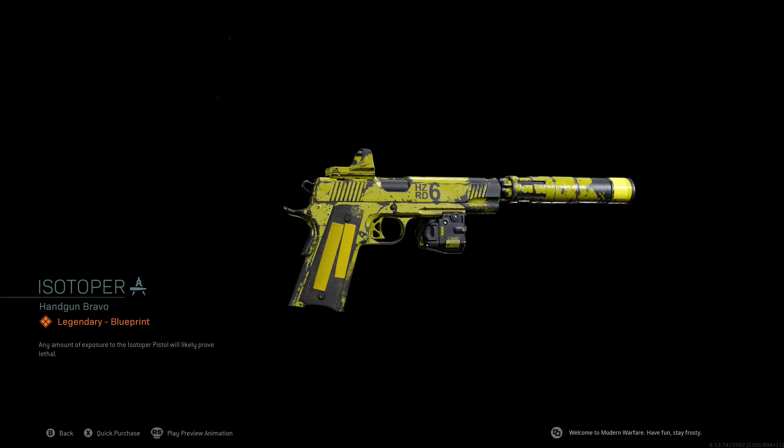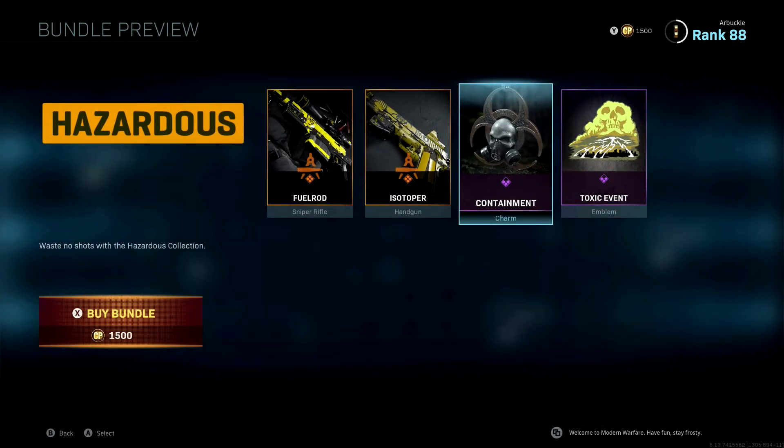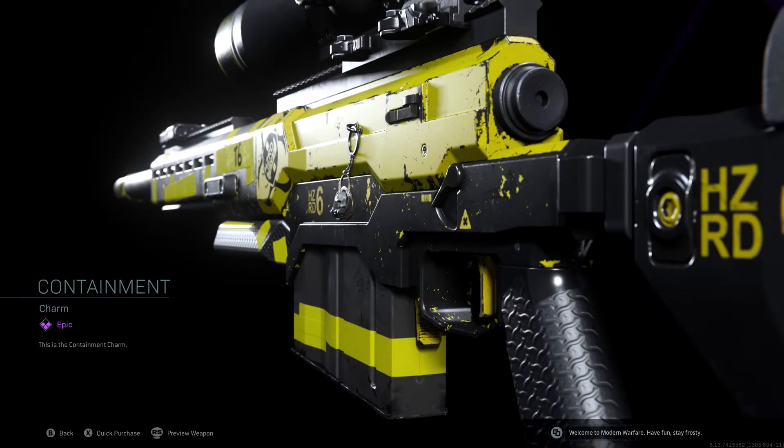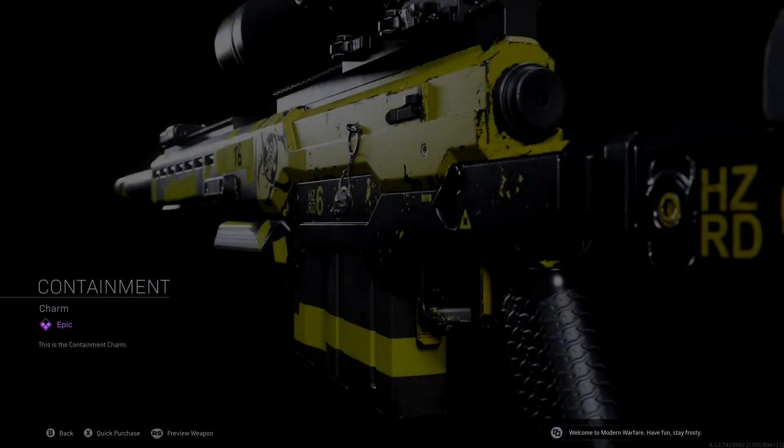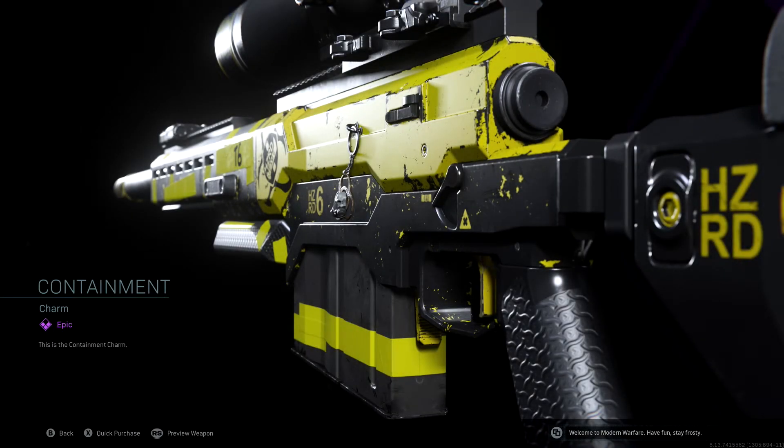You're also going to get the Containment charm. I actually really like this — you've got the guy with the skull and the gas mask with a cool little hazard sign around the skull. I think it looks pretty cool, but I wish it was a little bit bigger. It looks fairly small hanging off the side of the gun.